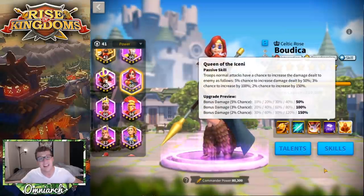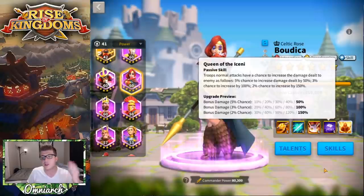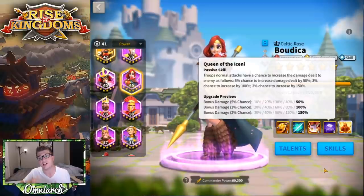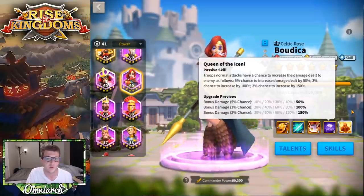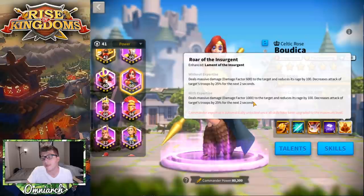Her final skill is called Queen of the Iceni. Your normal attacks have a chance to increase damage dealt to the enemy: a 5% chance of an extra 50%, a 3% chance of an extra 100%, and a 2% chance of an extra 150%. On average you're probably going to double your damage for a turn, maybe a little bit more. It is only for one turn, which is worth noting. Her expertise literally just changes her first skill — normally it's a 600 damage factor, and at expertise it becomes 1000, so that's a nice change.